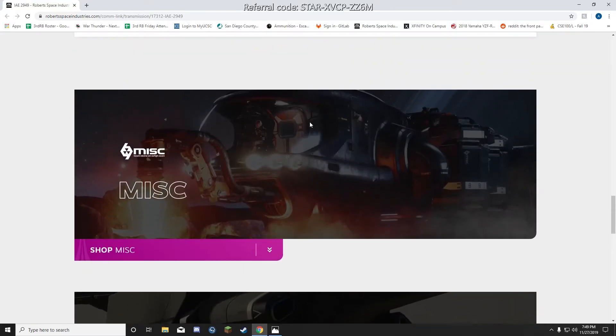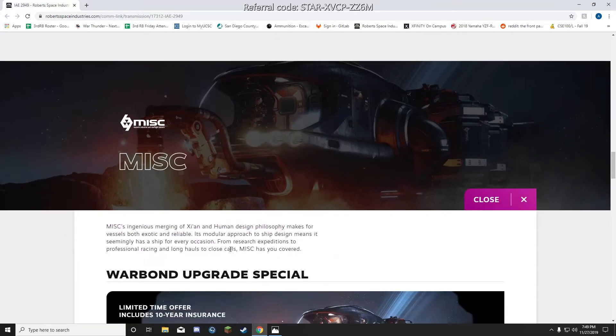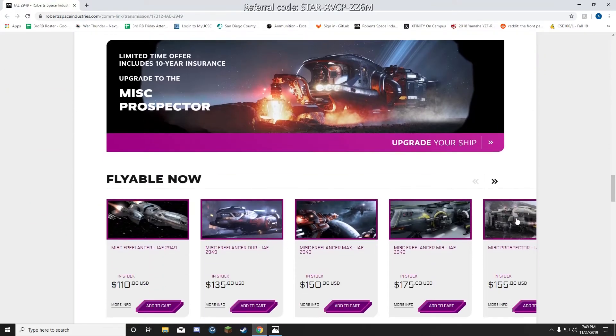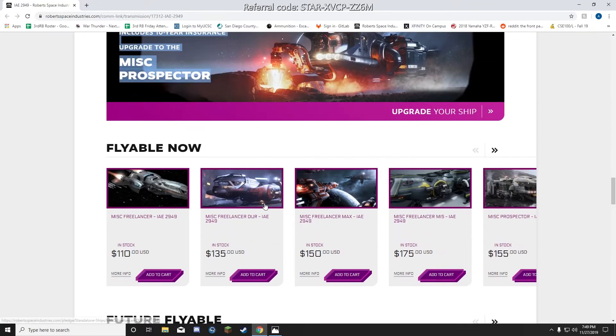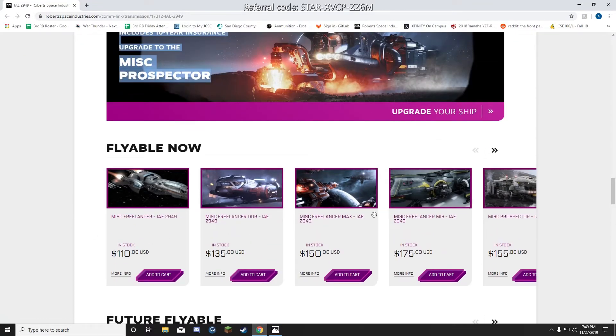The big seller of the day is MISC — they have the most flyable ships right now. They have a limited time offering: an upgrade to the MISC Prospector that gives you 10-year insurance, and if you don't have it, you can turn any ship under the MISC Prospector value into an LTI token.